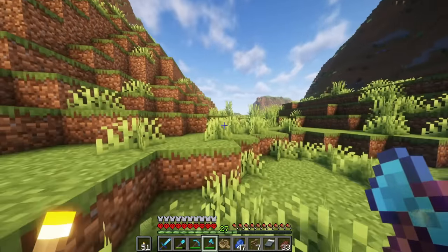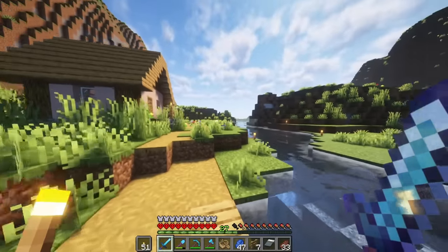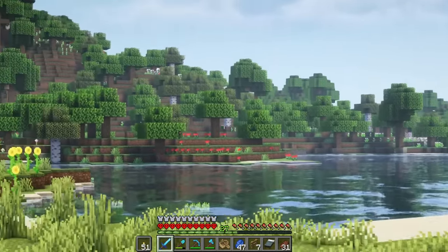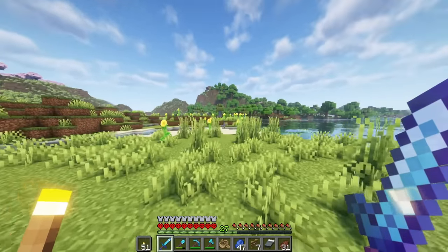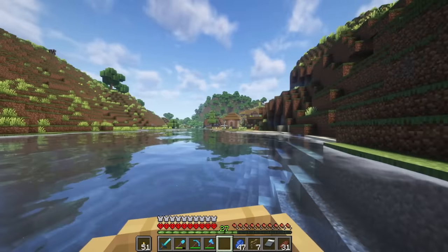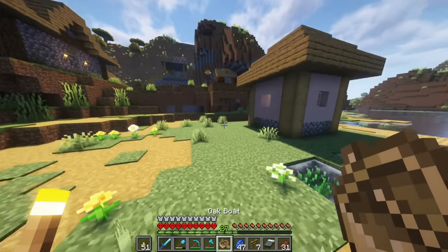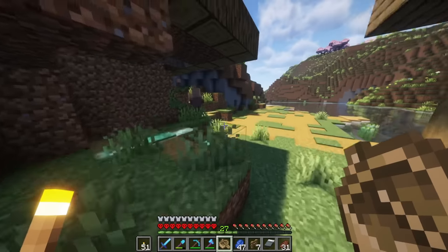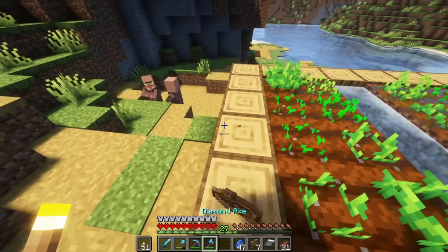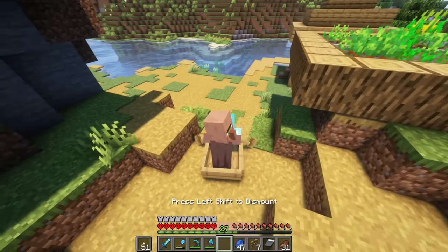We're going to go to that village next to the flower forest and steal a villager. We're going to go past this first village - this one's still a little bit too far away. I see poppies, tulips, there's the sunflower forest. Go right past the flowers and on the other side of the hill - there's a pathway. We have our villagers. I'm going to take one of you guys. I see a guy down here without a job - let's just put you in the boat. He walked the other direction. Alright, I'm out of here with you, sir.